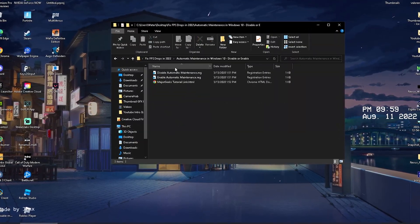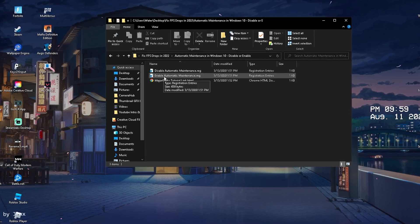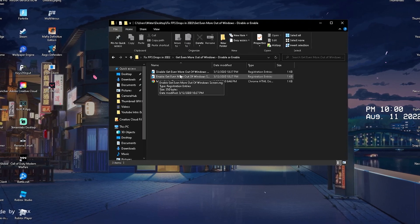Open it up and in there we first have a bunch of processes we can disable. Something like automatic maintenance on Windows — it's for Windows 10 but works the same way for Windows 11. Click disable once you've applied it. Then go back to find 'Find My Device' on Windows, which is just a tracking service we want to disable as well. Disable both of these, and if you need any of these services back, you always have the enable button.